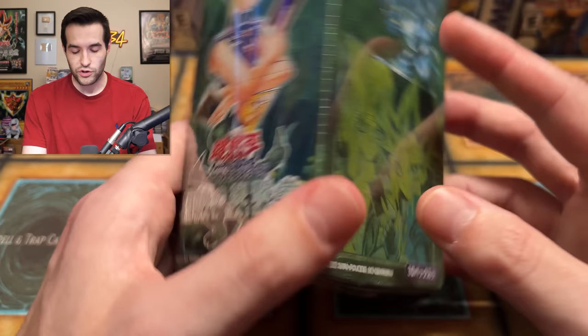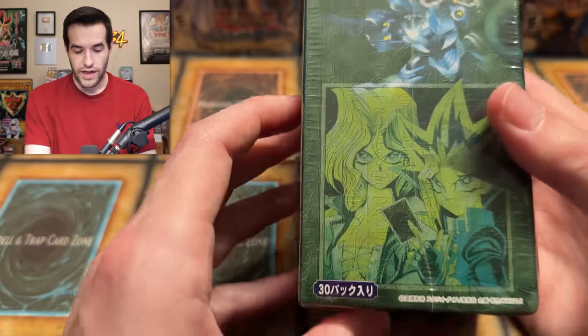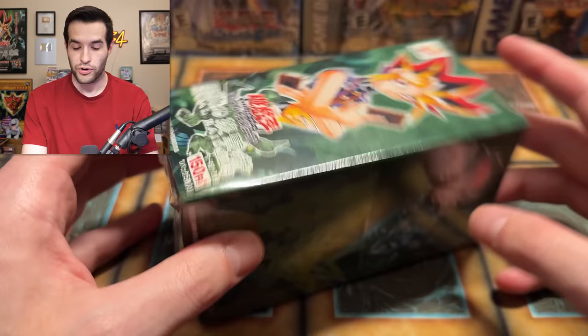Based on what I can tell, I think there's 30 packs in here. On the side it says 30, so I think that means 30 packs — that would probably make sense. We also have the original Konami logo from before 2003. So we're going to be opening this up in this video — pretty excited for this.